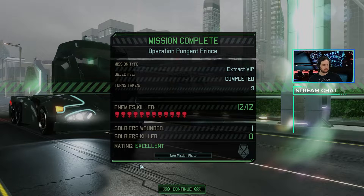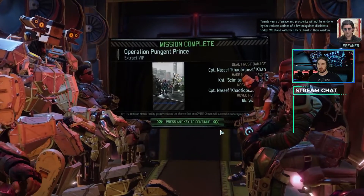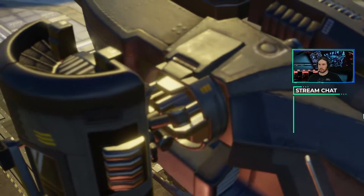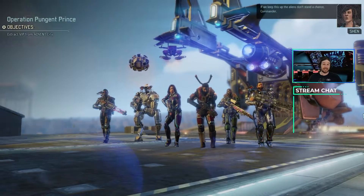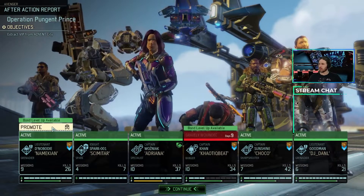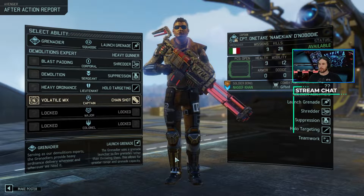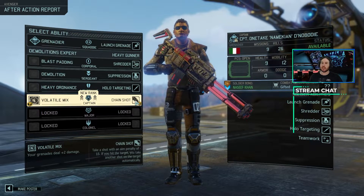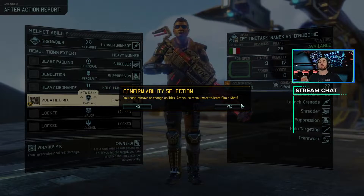Let's move on. I'd probably call the Spark the MVP of that one, although Nassif actually probably did more. Now that I think about it, I think Nassif was the MVP of that one. Looks like Namekian is our only promotion. We will get him up to Captain. We will give him Chain Shot, which is a shot with an aim penalty of minus 15, but if we hit, we actually get another shot right away, which is super duper useful.